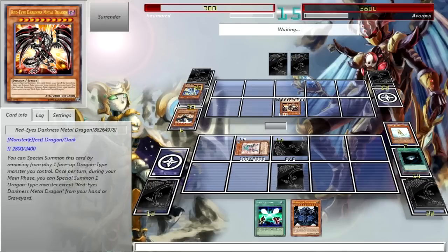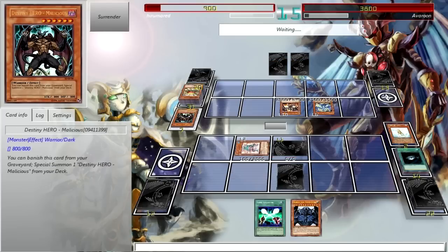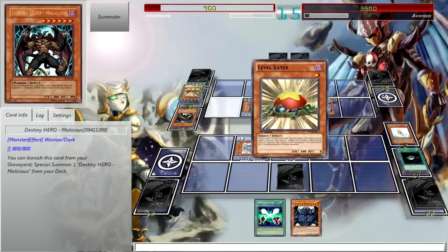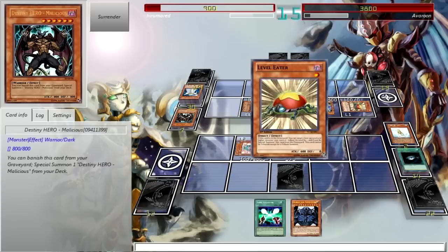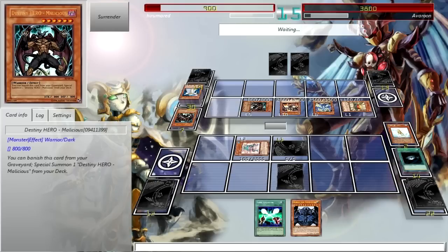Light and Darkness Dragon — looks like he's just gonna go straight for it. Stupid Chaos Dragon Lightsworn deck — Tier 0, OP. Really? He has a Destiny Hero Malicious too? Well I guess that's why he has all those cards. Oh, he's going for a Synchro somewhere because Lightsworns have a lot of Synchros now.